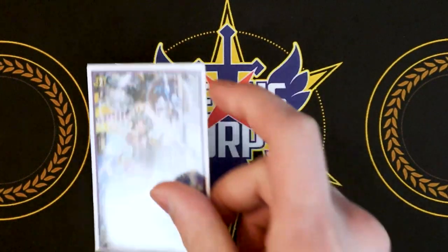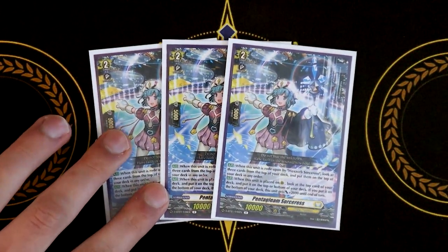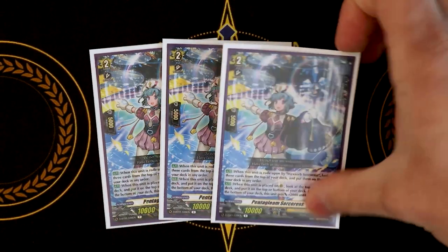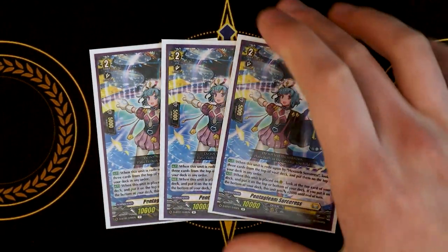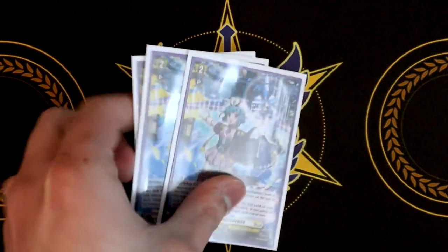Lastly for our grade twos, it's Pentagleam from the ride deck — the other three copies, maxing out at four. We're using it for the rear guard skill when it's placed on rear: look at the top card, put it on the top or bottom. If you put it on the bottom, it gets plus 2k. So it's literally just a free look — not a trigger, put it on the bottom. So it's still really good because it's free, and we're going to keep running it.